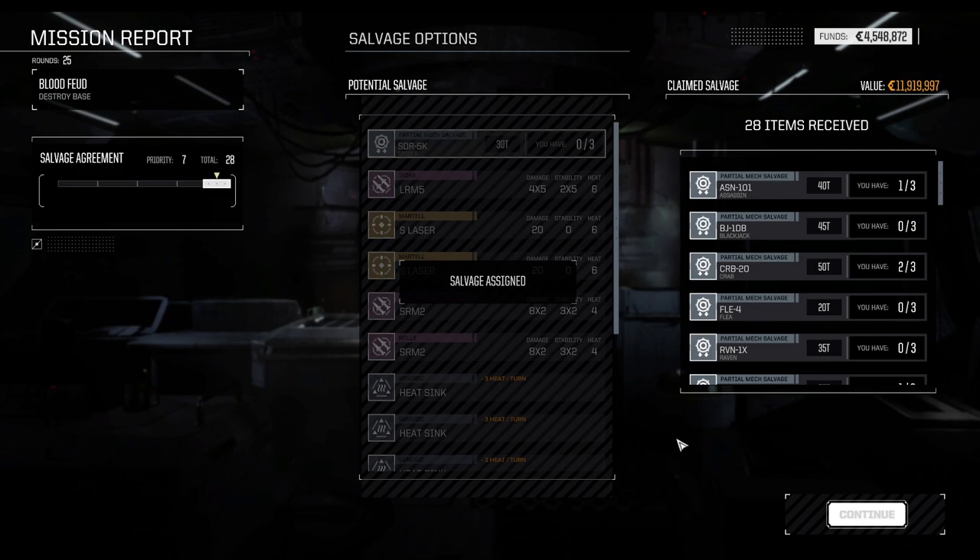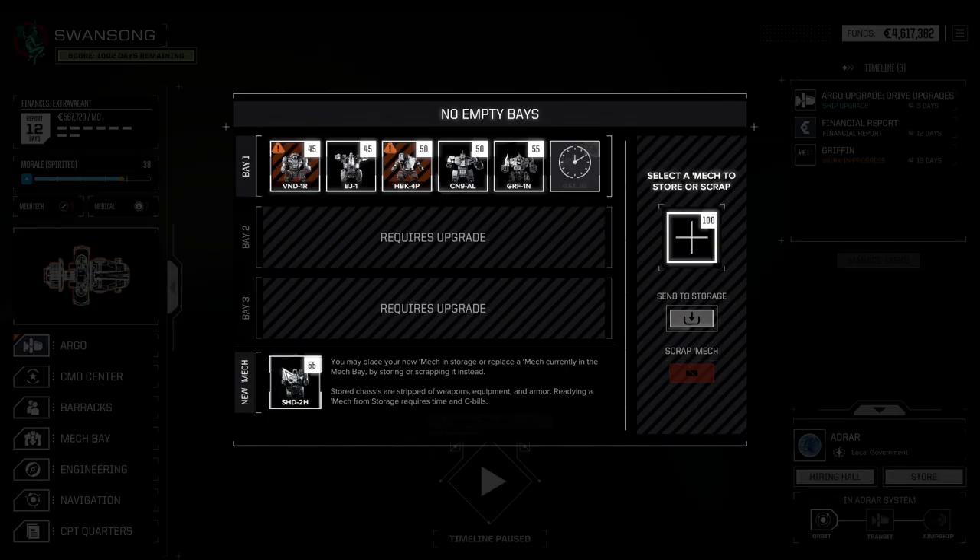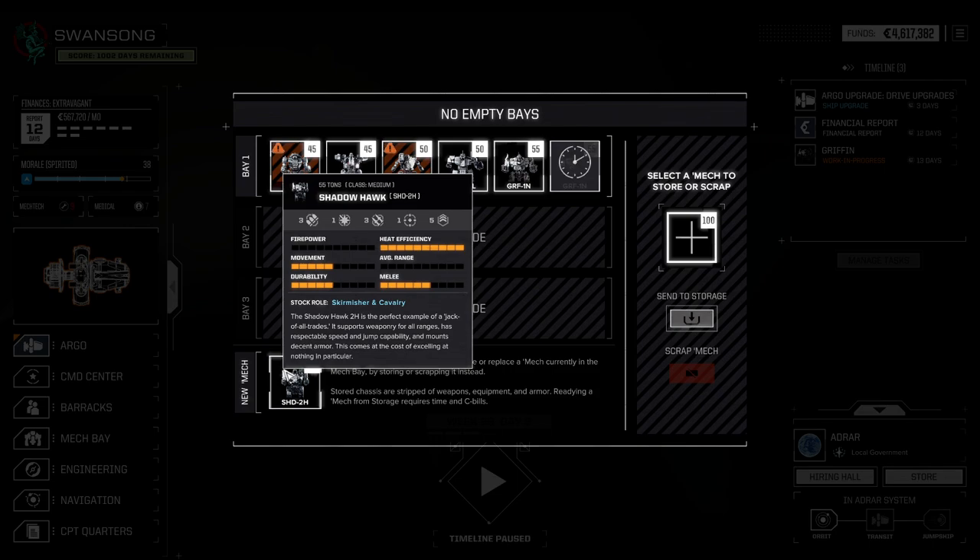The question is really do we want to use that Shadowhawk going forward and maybe replace the Blackjack we have? It has a bit more tonnage and I could try to build a cannon-based sniper. I'm not sure if that's going to fly — typically those builds on lower-end mechs aren't entirely sexy. We could try mounting an AC20 or make it another shotgun mech. The Shadowhawk is at the upper end of the medium mech specification — one of the heaviest — but I don't like the hardpoint distribution on this one.